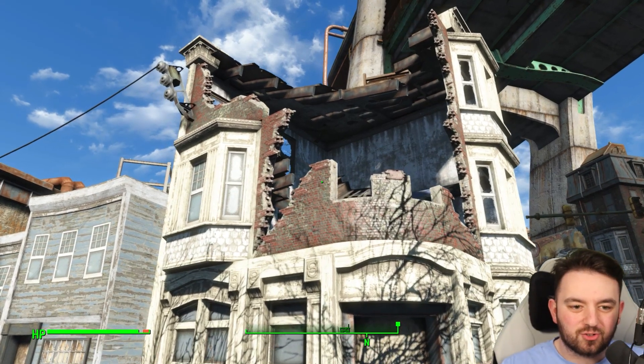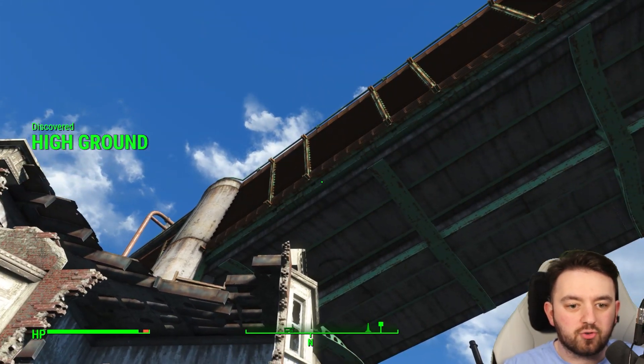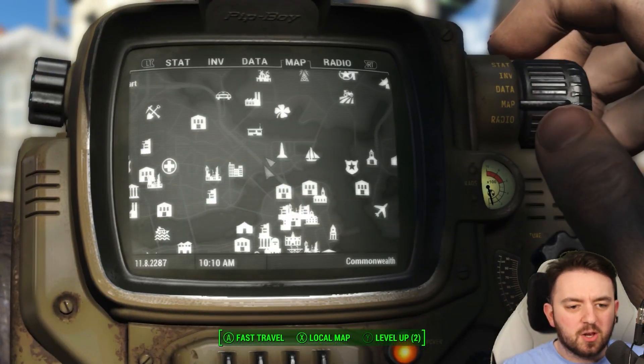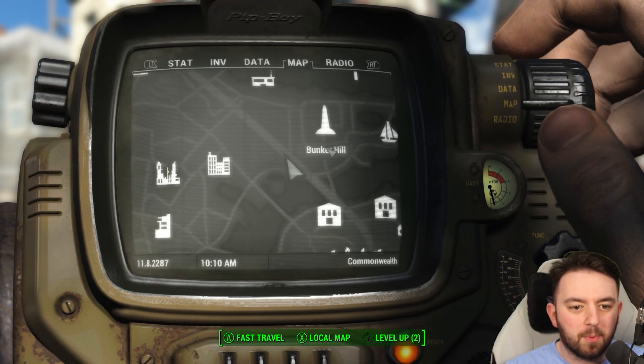Today's location takes us to a more inaccessible building, unless you have a jetpack or you drop down with a power armor suit from the freeway here, located just east of Monsignor Plaza and, more notably, close to Bunker Hill.